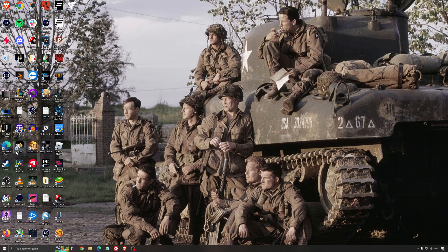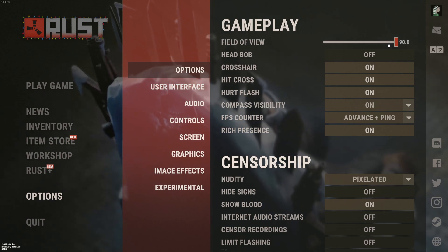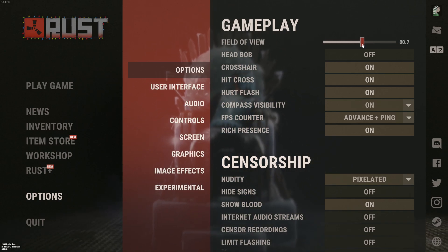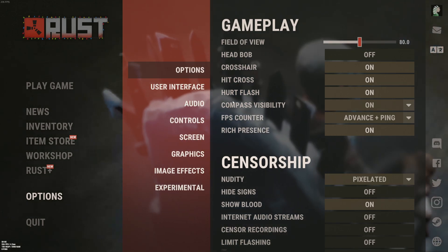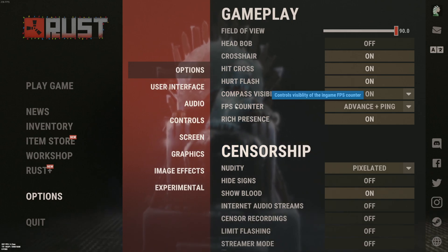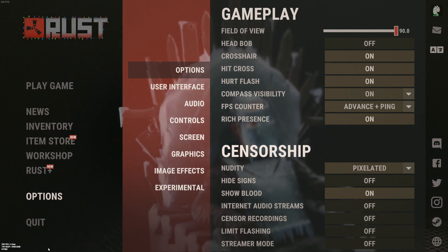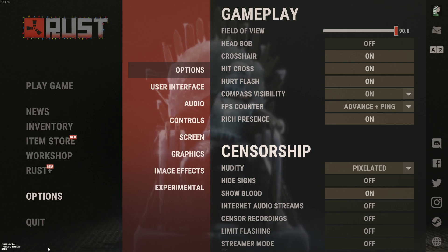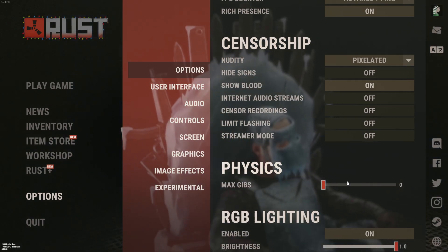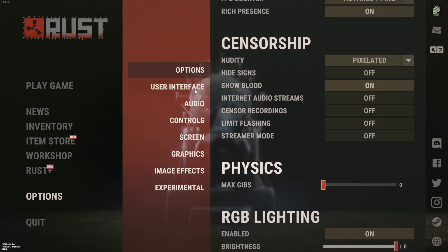Now let's go inside the game. Go to options — field of view: I'm playing at 90 because I want to see everything in front of me, but it will affect your FPS. Comparing 70 to 90, you can expect a difference of 8% to 10% in FPS. If you're very limited with your computer, start with 80. Make sure EAC is deactivated. I recommend activating the FPS counter and using advanced plus ping, so at the bottom left you see your FPS and ping — important because sometimes it's your internet or the server, not your computer. Deactivate internet audio stream. Set physics to 0; it helps a lot with FPS, especially if you have a bad CPU.